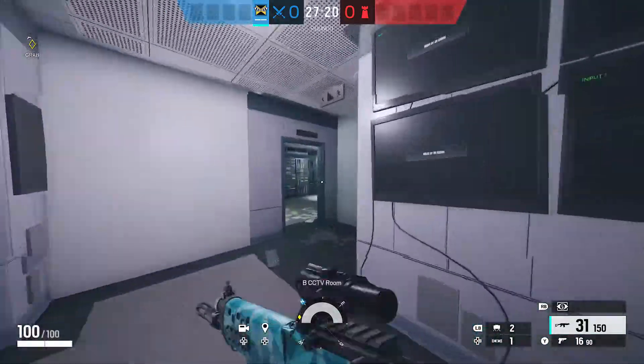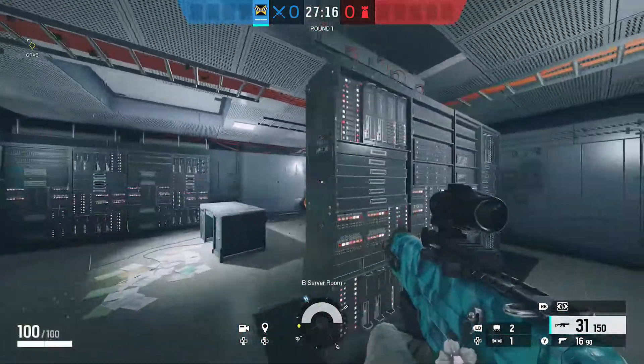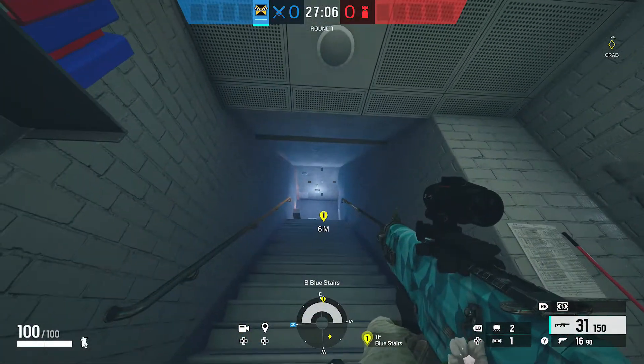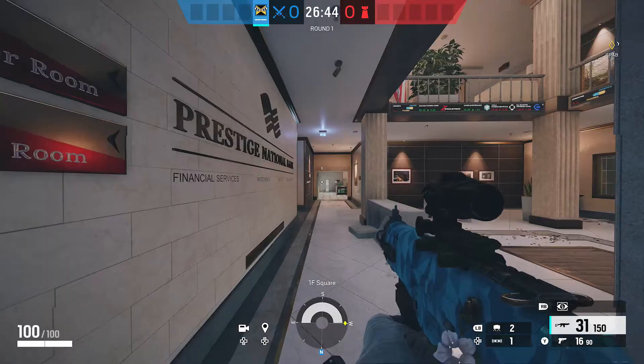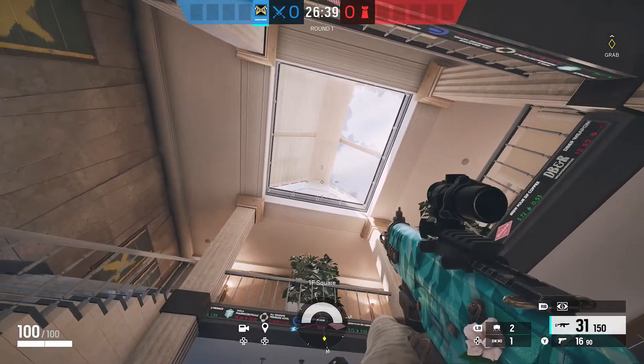Leading down red hall, we go into CCTV, which is normally the room where the bomb is placed in ranked. In here we have server, and the back portion is called back server. Over here we have blue stairs — pretty self-explanatory given the lighting.